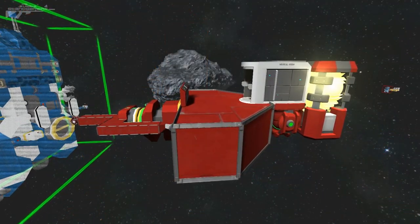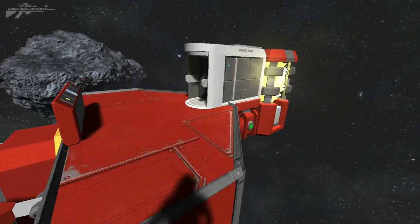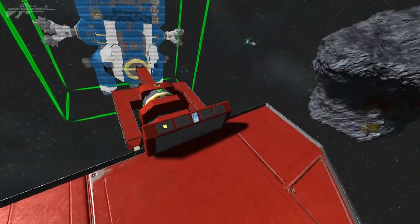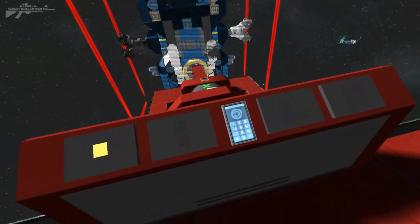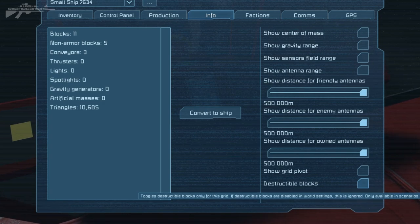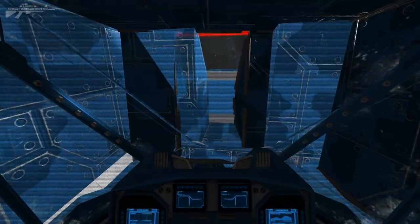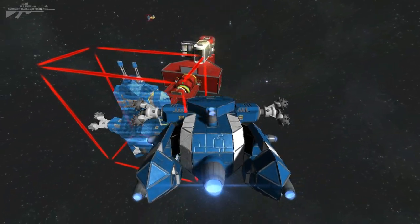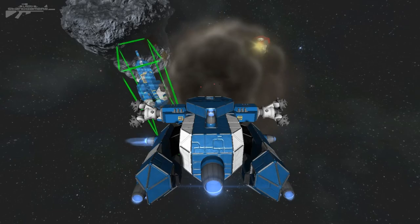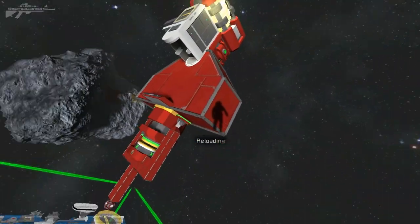The final feature is extremely useful for capture-the-ship or capture-the-flag scenarios where you don't want the objective destroyed by gunfire or explosives. Print off a ship, go to the info tab and you'll see 'Destructible blocks' — you can tick this to toggle destructible blocks only for that grid. Note: if destructible blocks are disabled in world settings this is ignored, and it's only available in scenarios. I've enabled it and hopped aboard — firing rockets at the platform and you can see it's not being destroyed.